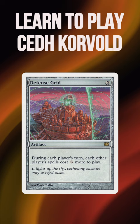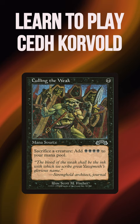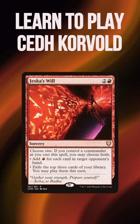This deck is incredibly fast, with the ability to have some of the biggest high roll potential in the entire format, and the synergies with Corvold making the best creature in CDH, Dockside Extortionist, even better.